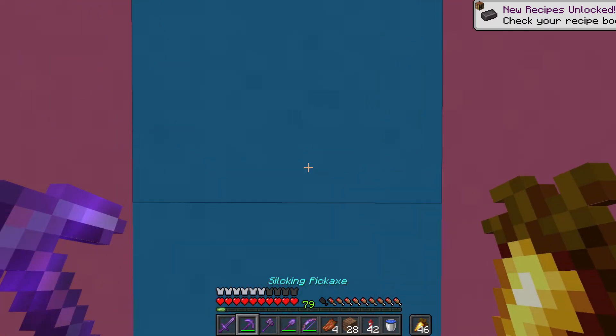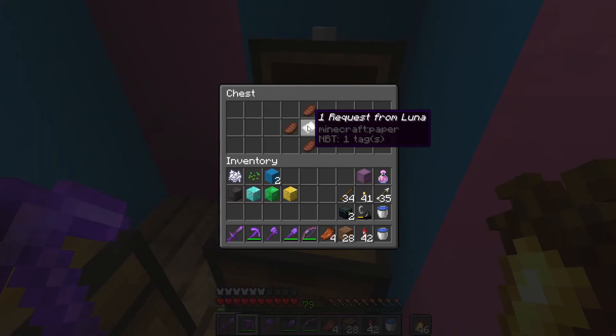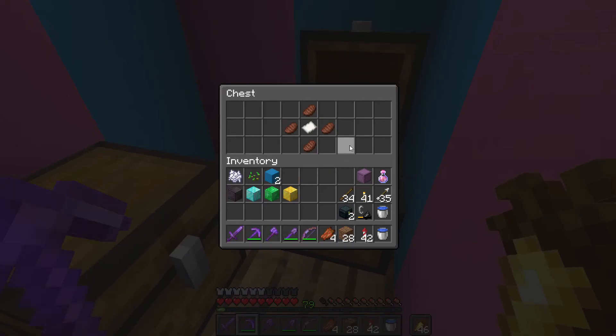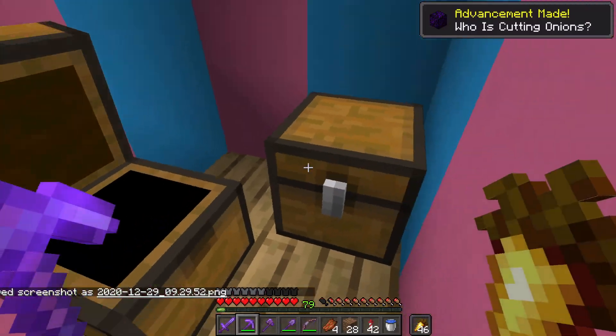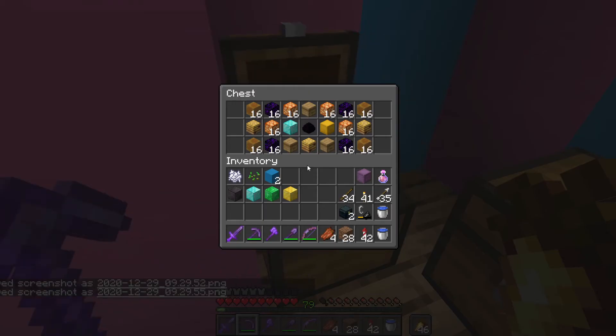And what's inside the box? Nice — crying obsidian and a dragon egg! Oh, that's so cool! Oh man, that's awesome. I'm gonna take some screenshots of these. Oh my god, that's so freaking cool!